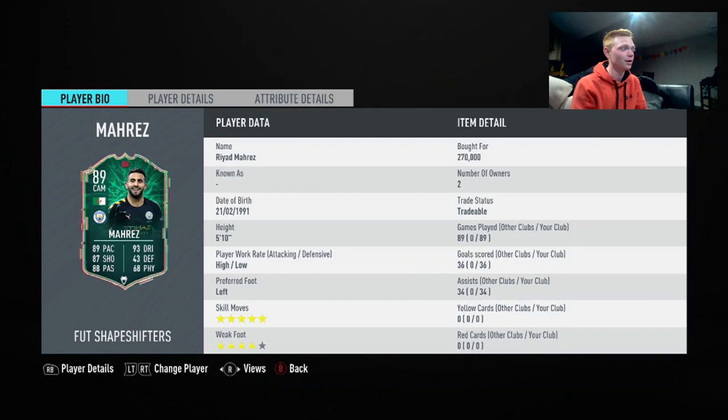Skill moves are 5 stars — absolutely perfect, can't get better than that. And then weak foot is 4 stars. You want a 4-star weak foot on all your players at least, and that's what you get with him.